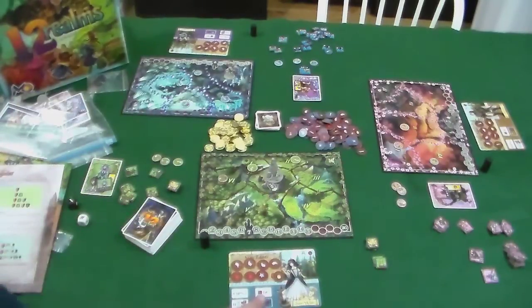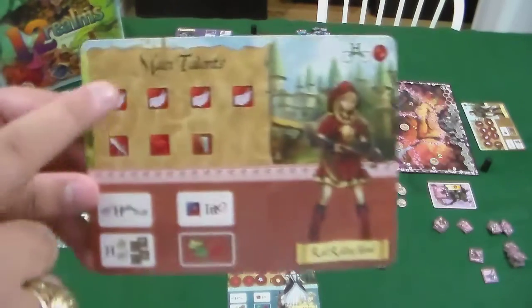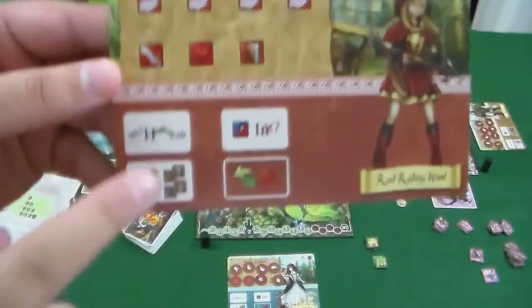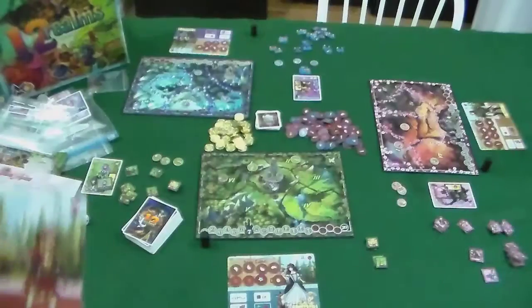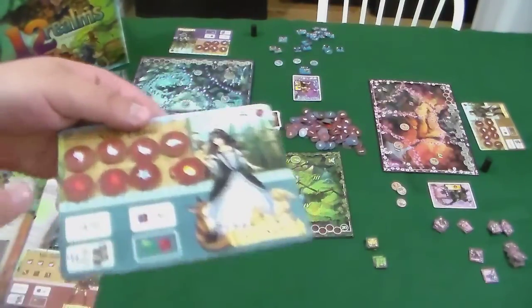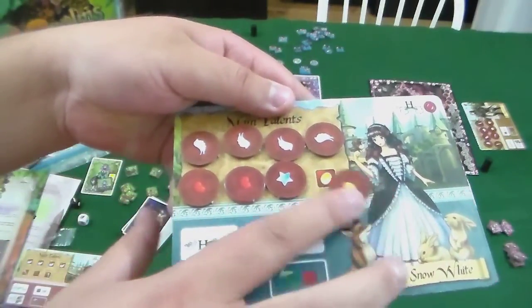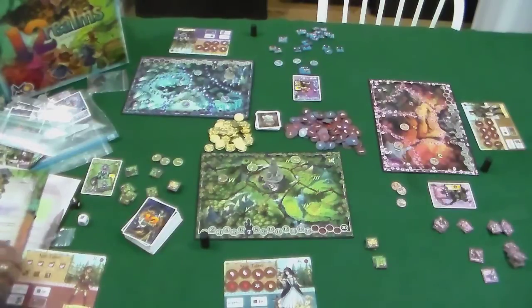Let's look at a character card — here's Little Red Riding Hood. There's a section called main talents with various symbols, and at the bottom it lists actions you can take each round. Talents are indicated by red discs that correspond to each talent symbol. For example, there's a red gold coin talent. The way talents work is you exploit them — similar to tapping mana in Magic: The Gathering — meaning they're used and unavailable for the rest of the round.